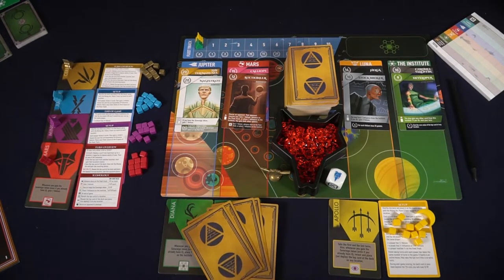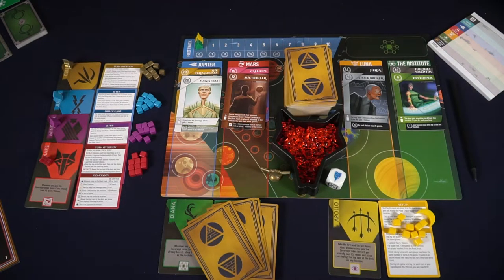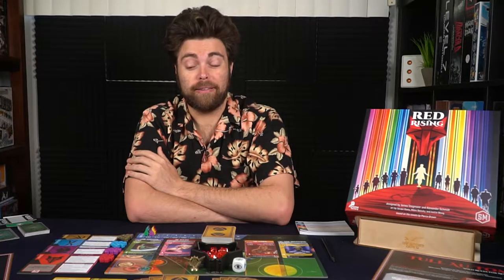Finally, if the yellow player is playing, give them the yellow first player token. If they are not playing, simply randomly distribute it. After that, place everyone's fleet marker onto the fleet track and you're ready to begin the game. Remove any tokens, cards, and faction pieces that are not needed, and if you're not playing the solo mode, you can put that back in the box as well.